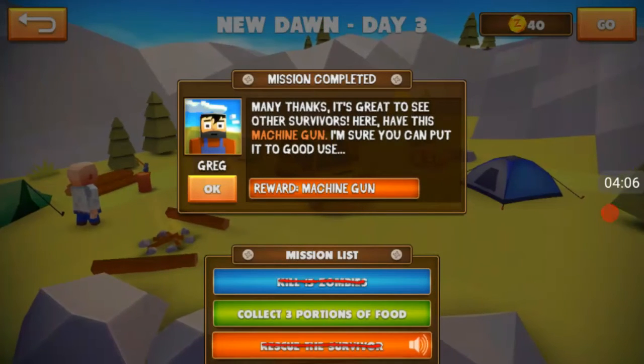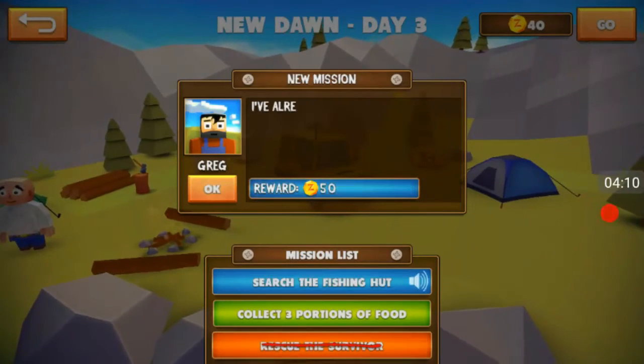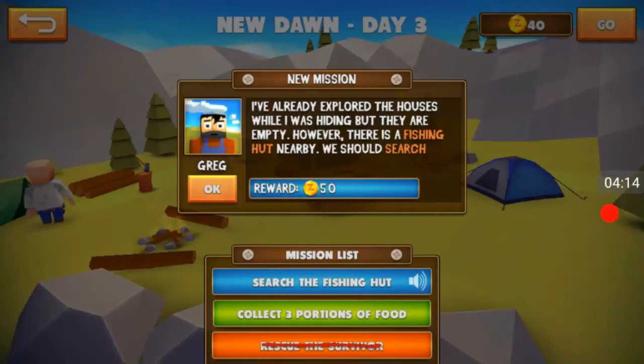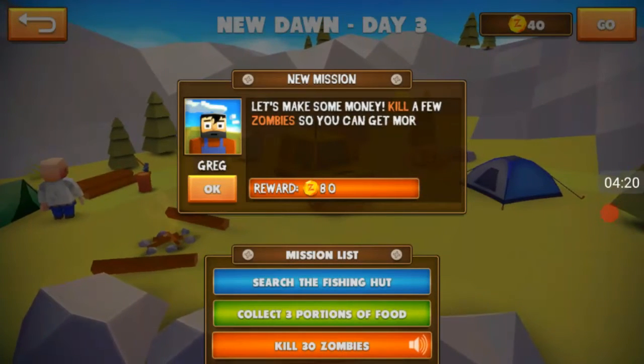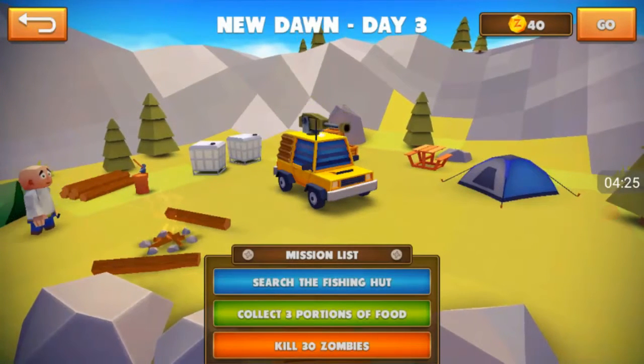Many thanks, it's great to see other survivors here. We have this machine gun, I'm sure you can put it to good use. I got a gun! I've already explored the houses while I was hiding but they are empty. However, there is a fishing hut nearby — we should search it for supplies. Let's make some money, kill a few zombies, and go get some more upgrades for your car.